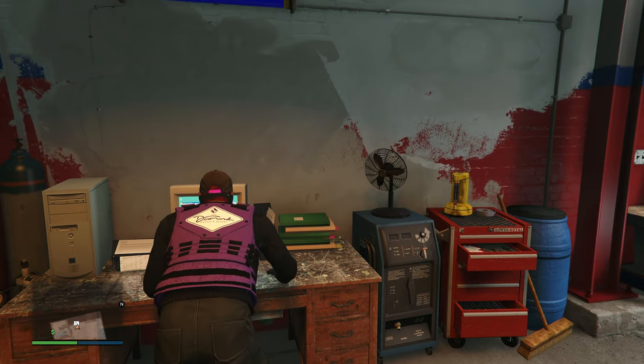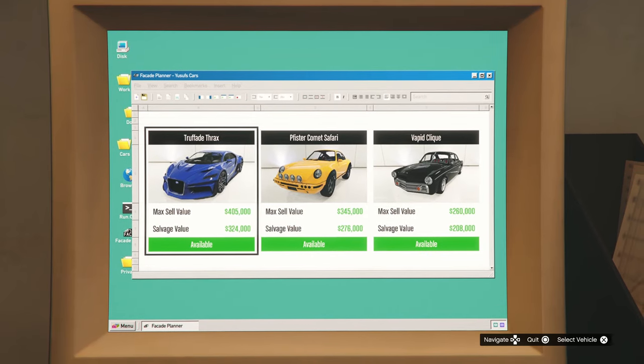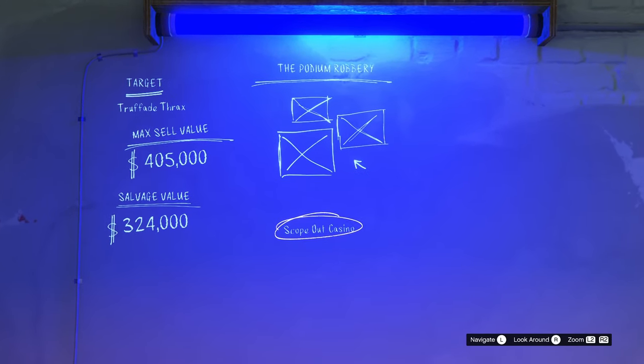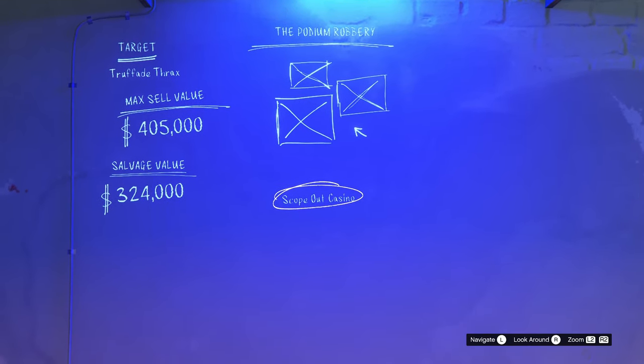Once you go to the screen where you can choose three vehicles, go for the more expensive one generally, but if not, pick any of the others. Once you do, make sure you get the podium robbery heist — that's the one you need to do.